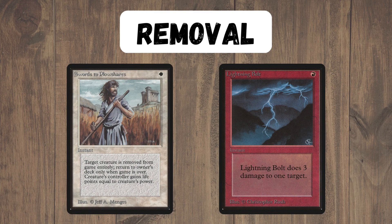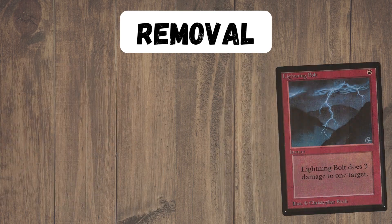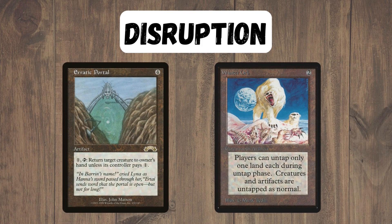Along with these, we're also playing some of the best removal that the format has to offer in Swords to Plowshares and Lightning Bolt, which we can also use to finish off our opponents. For disruption, we have the Portal, which can actually bounce our opponent's stuff, although it's not really great at that, but alongside Winter Orb it definitely can be. Winter Orb is absolutely essential to slow down combo decks and control decks, as we are quite a clunky mid-range deck.